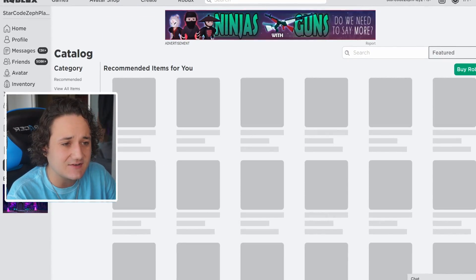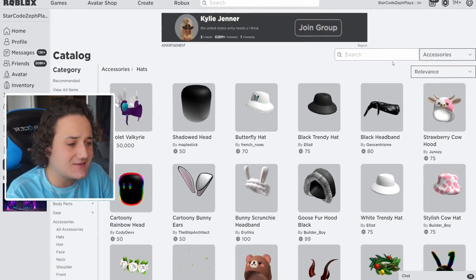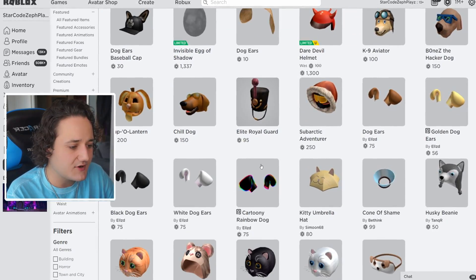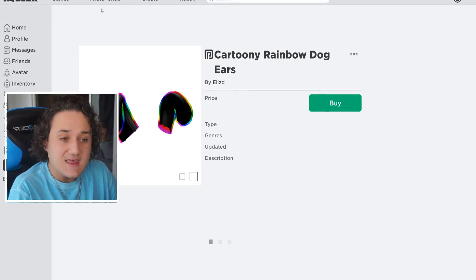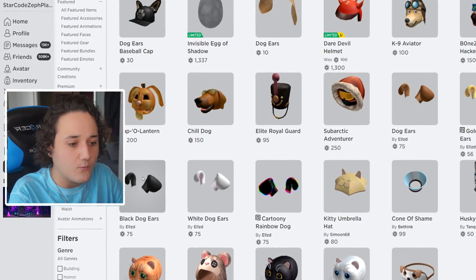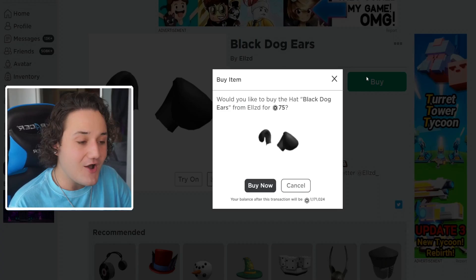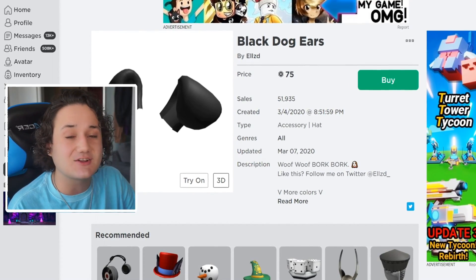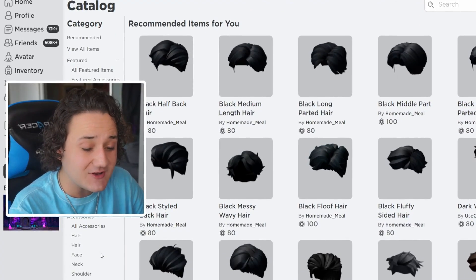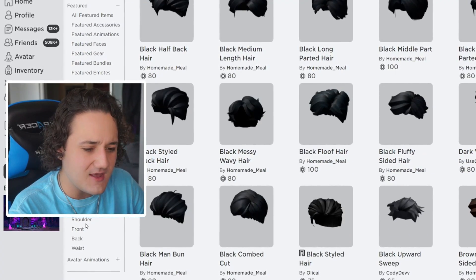We'll see how it looks a little later. Now we've got to look for the other accessories. Let's go to hats and see if we could find some sort of dog ears. The cartoony Rainbow Dog ears kind of look like cartoon dog ears even though they aren't pure black. Wait — we just found something better: the black dog ears! Let's go — this is actually going super well. We've got to go ahead and buy those, they're going to look super nice on the character.